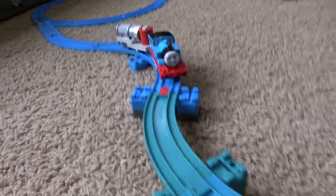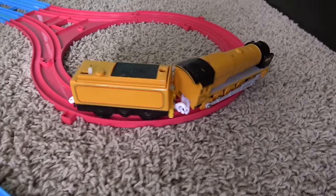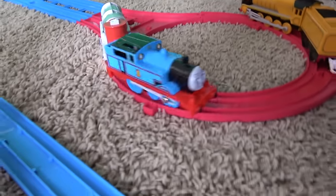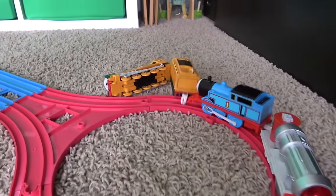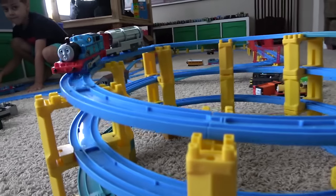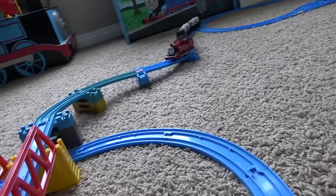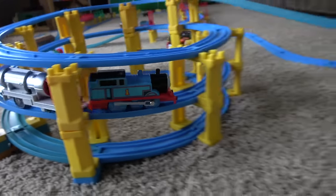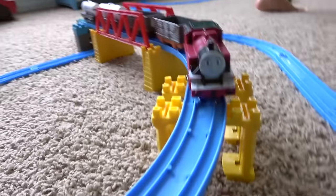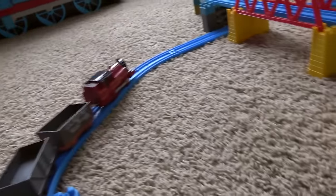It looks like Thomas and the jet engine is catching up to Murdoch. Uh-oh, what's gonna happen here? Murdoch, I think his front tires have become derailed. Oh no, here we go. And now he's getting pushed, and the jet engine wins. Look at this big spiral. Who's this — Arthur? Look at all these trains just going, and Arthur now coming around, scruffy, a troublesome truck, and a couple milk carts.